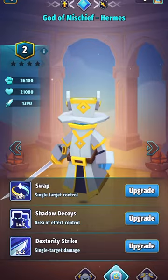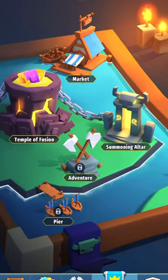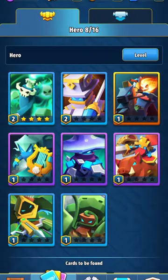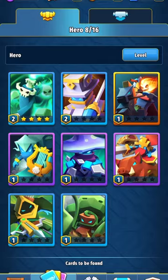Four skill tomes — however you want to call them, I call them books because they're pretty much books. You can sacrifice the same guy if you want, but I suggest keeping that guy, because you're going to want to keep upgrading your main hero. So use a hero that's the same type.